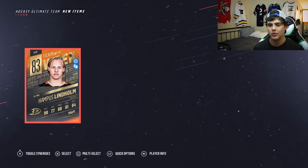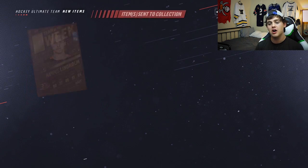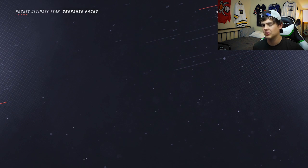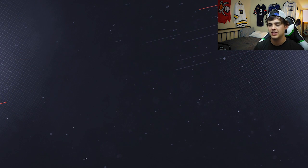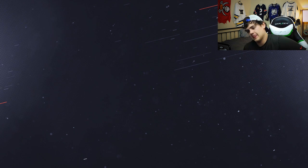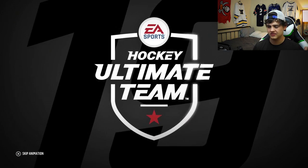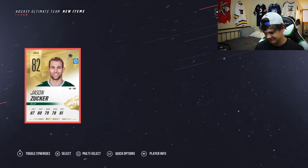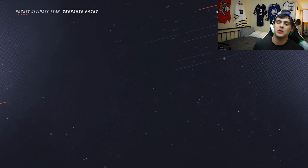We're gonna open up another gold player pack. Sorry for the rant, had to get that off my chest. Wow - Hampus Lindholm, Team of the Week! It's a duplication though, we already have him. At least I can put my other one up on the auction house. One last gold rare player pack, we're making our way to those Halloween cards. My game has frozen - NHL 19, you never fail to surprise me. Like 20 seconds later the animation kicks through. Jason Zucker. The Team of the Week 83 was pretty decent.